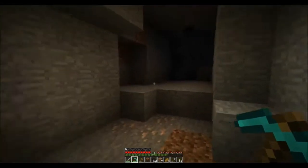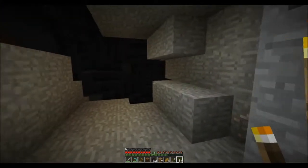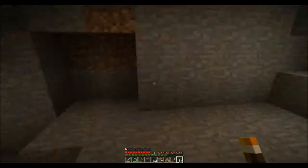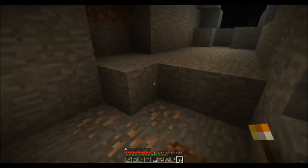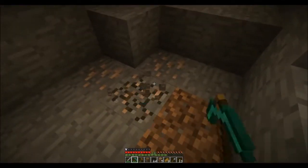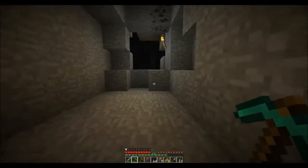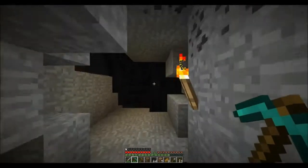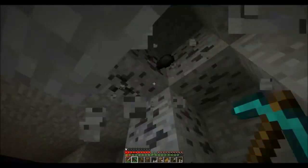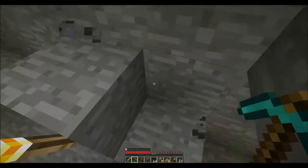Let's see what else is down here. More iron. There's something over there - some spiders. If I can get some string from them, assuming they don't swarm me and kill me. And a skeleton. How wonderful. This may be a little risky, but we're gonna grab this before we go in there. Okay, it's not too much.